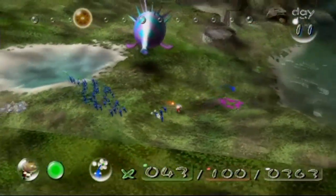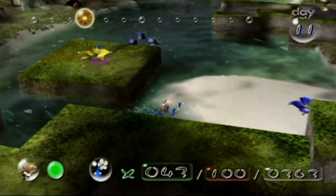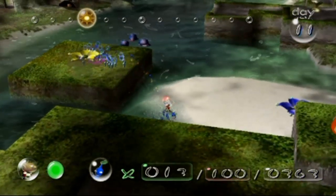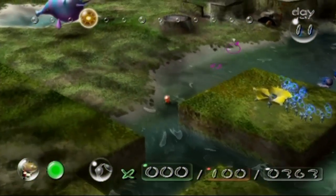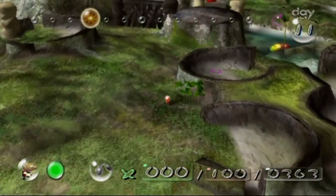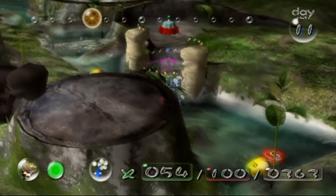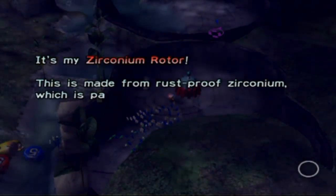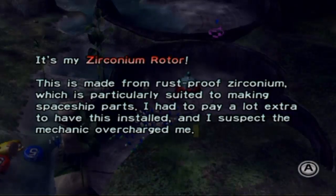Please get away from me, blowhog. I can probably just throw a few of them on there. I think the wall is down, so I'm going to get those Pikmin to go ahead and get that going — they should go this way because it should be the shortest path, at least I hope. The ship part is my zirconium rotor, made from rustproof zirconium, which is particularly suited to making spaceship parts. I had to pay a lot extra to have this installed, and I suspect the mechanic overcharged me. It's going to take 30.